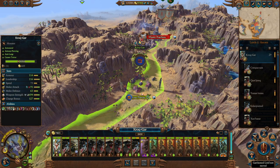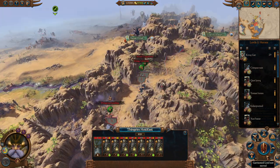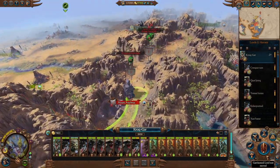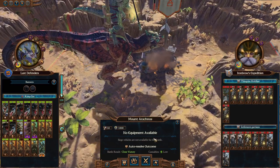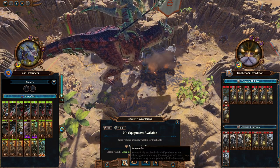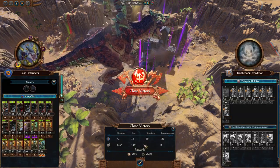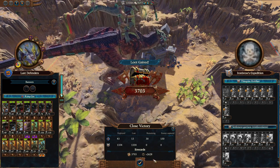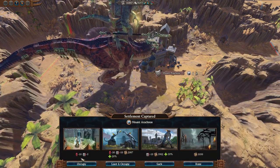We're going to go ahead and take Krochgard to Mount Arachnos. They do have a small army here - that's not going to be too worrisome. They have two armies here, which is just two lords. I think the dwarfs are pretty much close to being extinct here. This is a close victory. I don't think there's any point wasting time doing a manual battle here - let's auto-resolve. We're getting 2,600 XP and 3,700 gold. That's looking good.